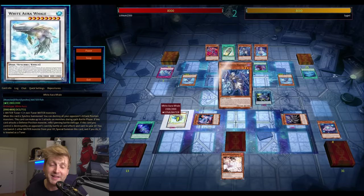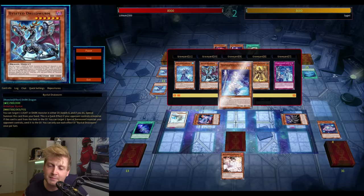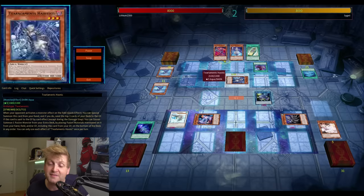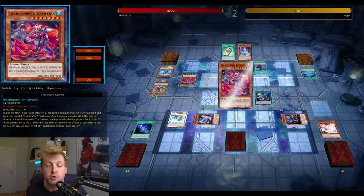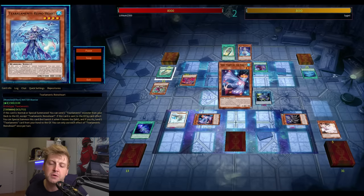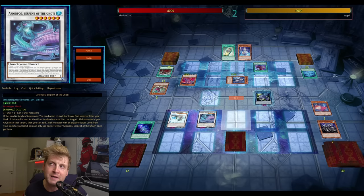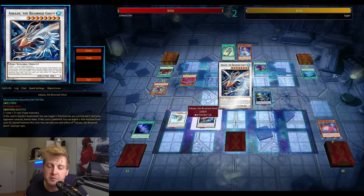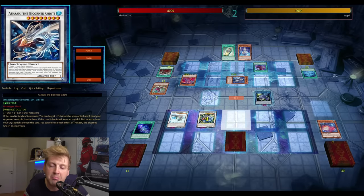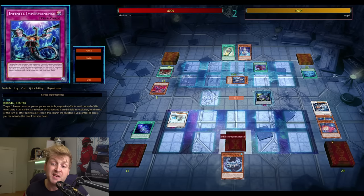Do you really want more copies of the field spell though? It's not like Cashterra where your Planet searches upon activation and has extra effects. This field spell doesn't do that — it's okay, but I'm not sure you want more copies. The only reason to run more is because of Thrust — you could search Terraforming and then Terraforming for the field spell. Maybe if you have the space.